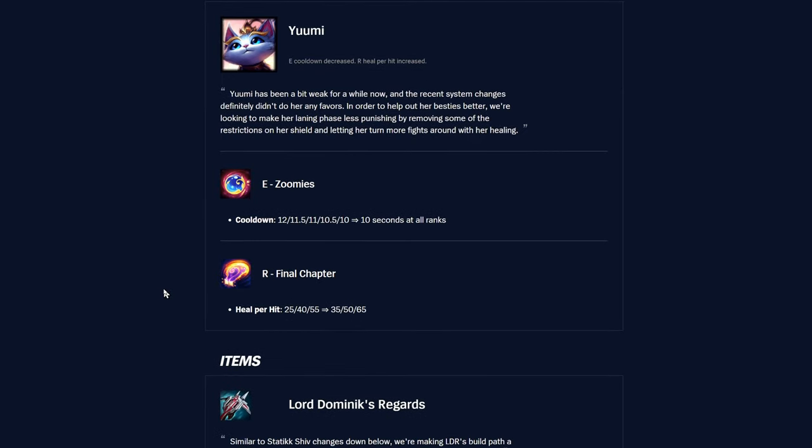Yuumi — they gave a flat 10 seconds at all ranks on the E shield, so it's 10 seconds from level one now. The R healing is getting +10 more per wave at every rank, which adds up to a good chunk of healing increase. I tried her recently with Zeri and she felt pretty good — not broken, but solid.